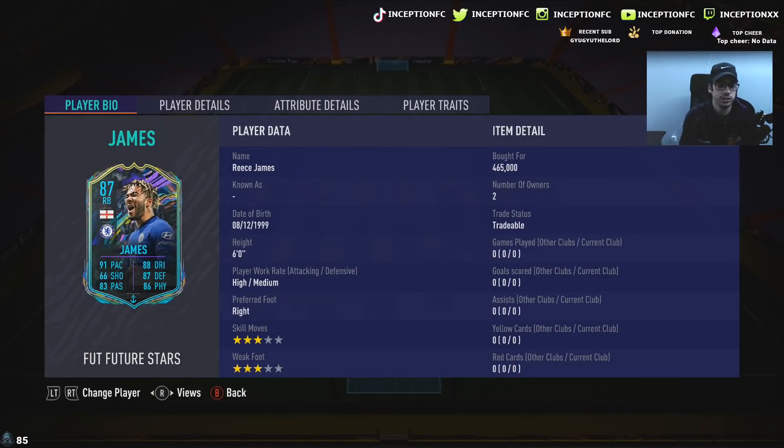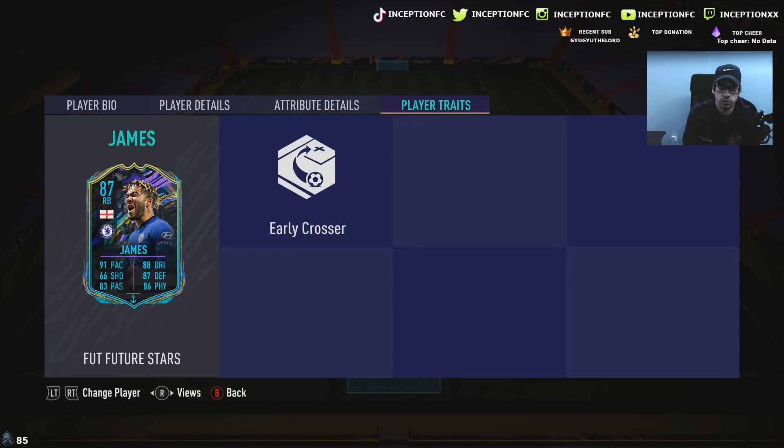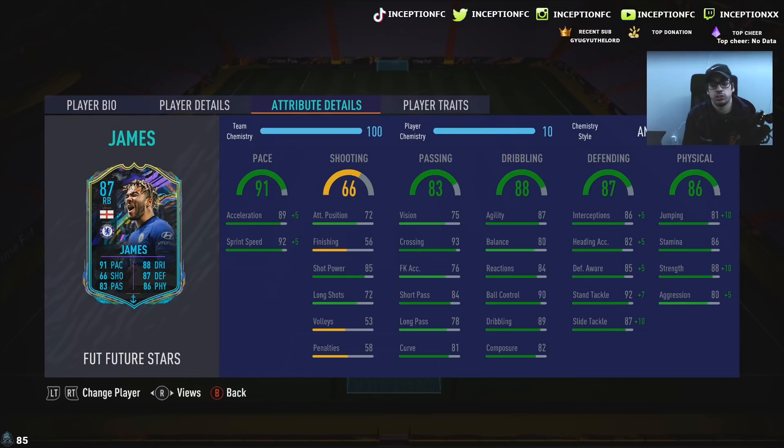We're taking a look at a card that is 6 foot tall, high-medium work rates, right footed, 3-star skills with a 3-star weak foot. He has early crosshair too, that's really nice. From base card stats, he looks really good — he looks cracked. If he sucks in game, I'm going to be very sad. What is his body type? I think I checked it yesterday and it was like stocky. Stocky body type as a center back or a right back would be kind of nice with those dribbling stats.